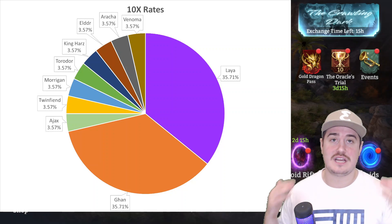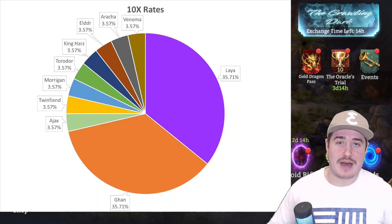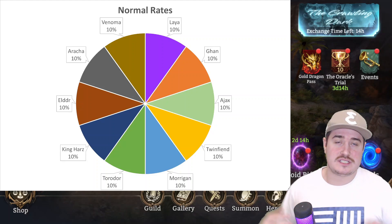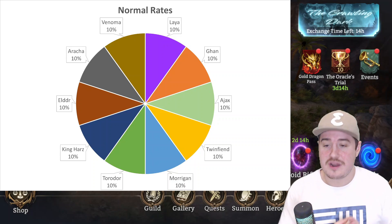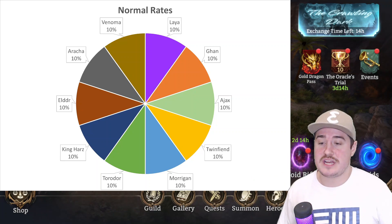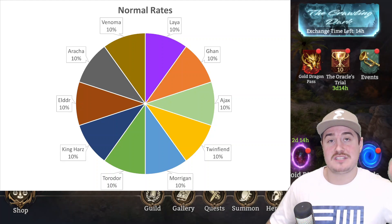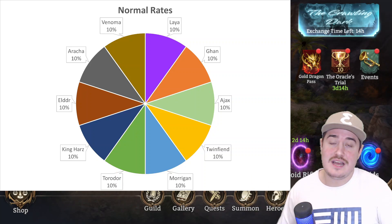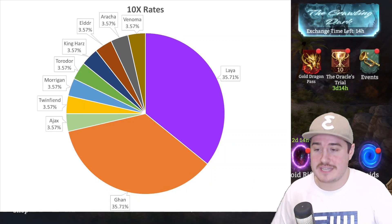Let's use the pizza pie analogy. Everyone had their own slice — without the 10x, there are 10 heroes and 10 slices. However, now Gon needs 10 slices of his own and Leia needs 10 slices of her own, so they each get nine more slices. The chances for everyone that isn't Gon or Leia are no longer one out of 10, but one out of 28 — that's 10 plus nine from Gon, nine from Leia. The chance of getting Gon or Leia is 10 out of 28. That's how you get these crazy numbers.